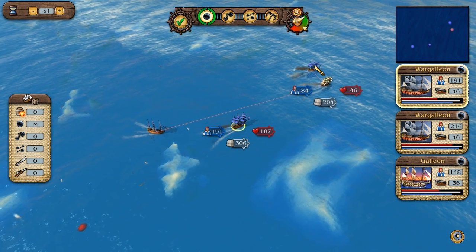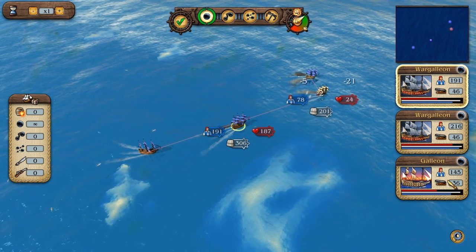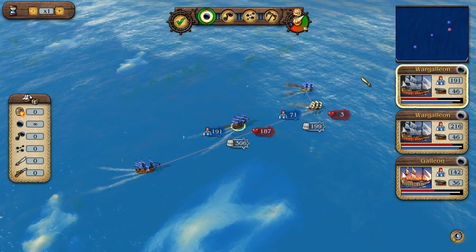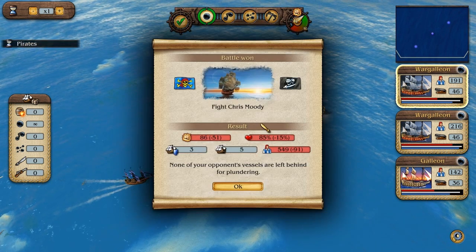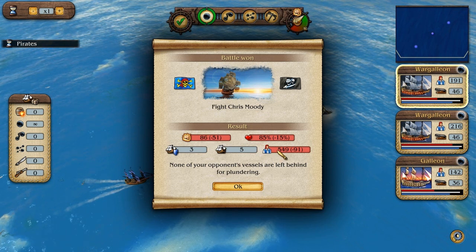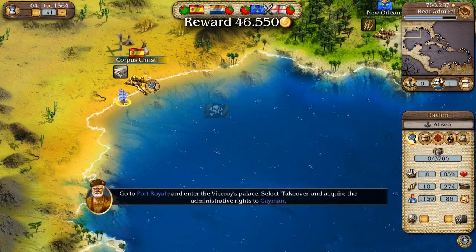We've basically won this fight. He's got over half strength and there's only 24 more health points, so we've won this. We can let the AI win it for us. We won — we lost 51 power over the fight and 91 people have been killed. We lost 15% of our convoy's health, so we won that pretty decisively.